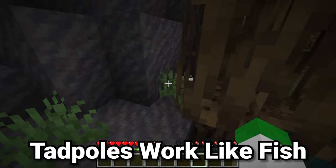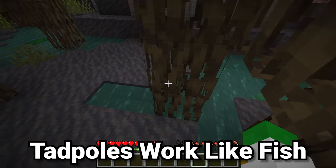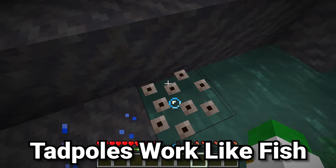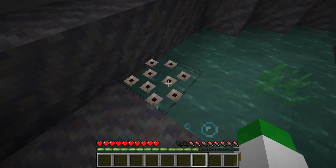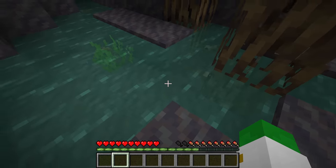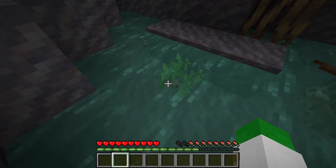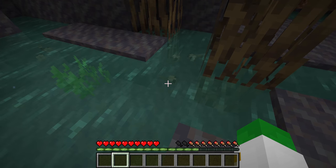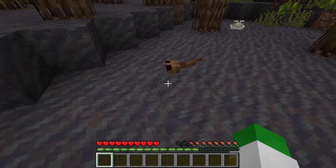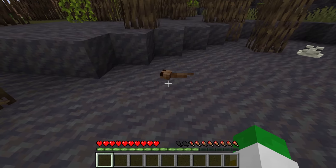When two frogs are bred with a slime ball in Minecraft, they will put down frog spawn in the water. However, something you may not know is that once this frog spawn hatches and we have a whole bunch of tadpoles, these tadpoles work exactly the same as fish. So for instance if one of these got on the land, it would jump around and suffocate just like a fish would.